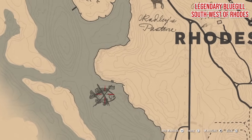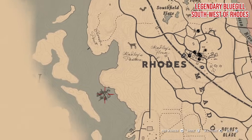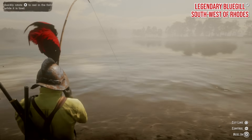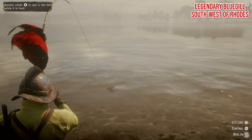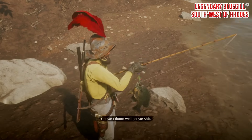Legendary Bluegill. Using your special lake lure, you'll find this fish near Gill's Pier, just west of Rhodes. You'll have to scramble down a hillside to get to where it dwells, but just make sure you cast where the bubbles are and you should have no trouble catching this little nipper.